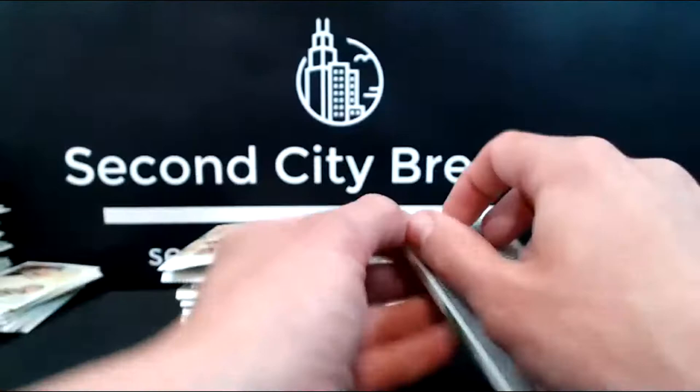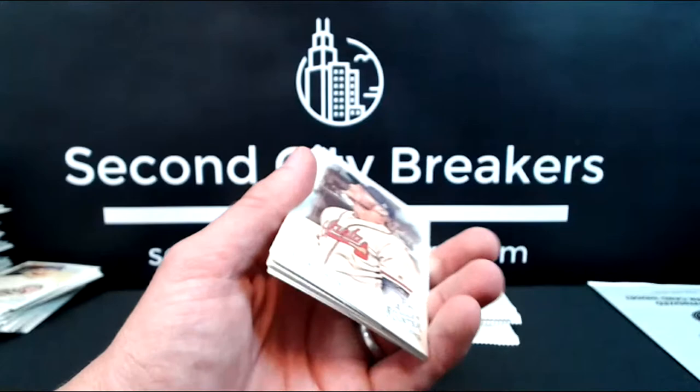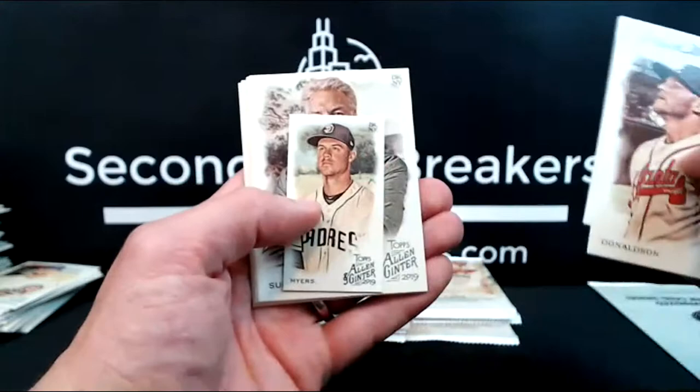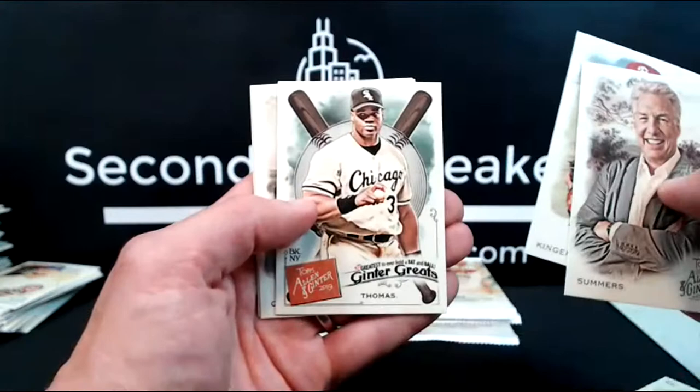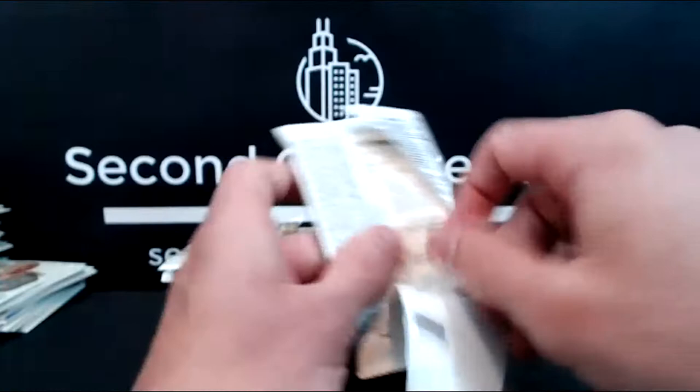There's also a more limited release called Ginter X, which is actually very hard to get. I can't guarantee I'm going to get it — I'm going to try. That should be released in a few weeks. I'm going to try to get my hands on some because I want to break it for everybody, and I think it would be really fun to open. The bat should be out in August, and there's a bunch of really cool parallels — they have red parallels, and a bunch of the base are all black.